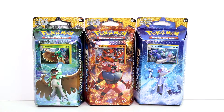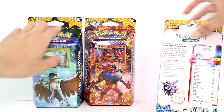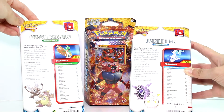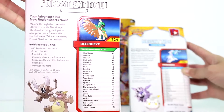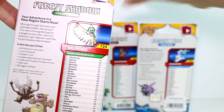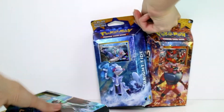We got one of each pack with the starters — the starters evolved though, but they look so cool. You get a card with each of the starters in there. And then what else do we get? 60 Pokémon cards, a checklist, a metallic coin, play mat and rule sheet, a code card, and a deck box and damage counters. Awesome!